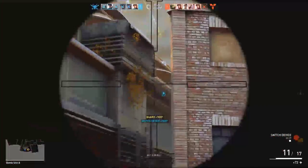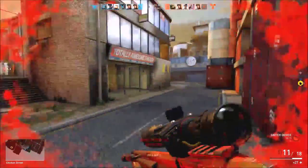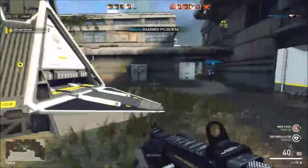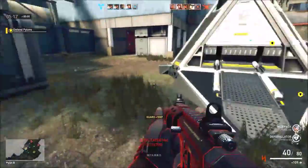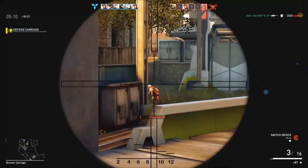Once thrown, it propels itself for a short time and attaches to the first surface it touches. From here, the snitch device spots enemies that come into view and zaps them with a neural disruptor. This debilitates players, making them more vulnerable to incoming bullet damage and halts any health regeneration.